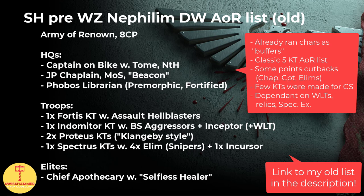I had run my characters more as buffers rather than beat sticks, and this is something that I feel has gotten even more important now with Nephilim not allowing us to load up as much on Relics and Traits. For troops, I ran 5 kill teams: classic Extremis Indometer, Fortis with Assault Hellblasters, Double Proteas going Costello 2.0 — aka Clangby — and my beloved Spectrus kill team, though I had to cut back to 4 Eliminators for points reasons. With this setup, I just about managed to squeeze in the Apothecary, but that one also had to stay Firstborn for points reasons.